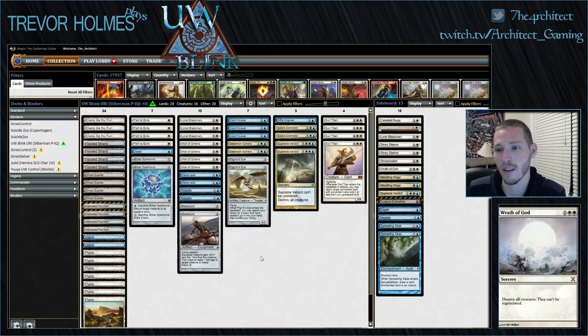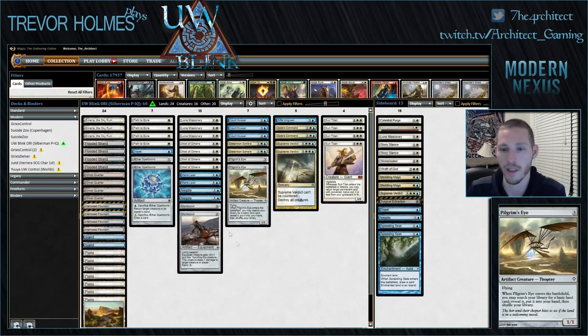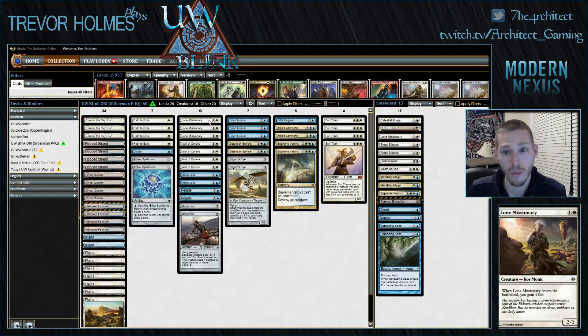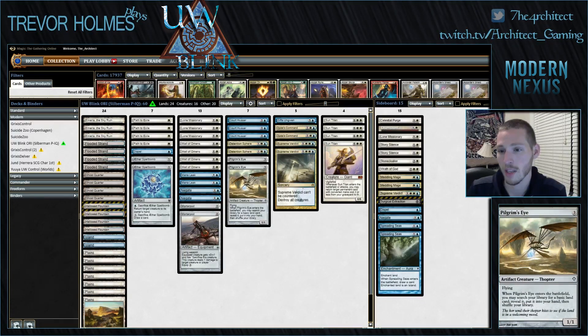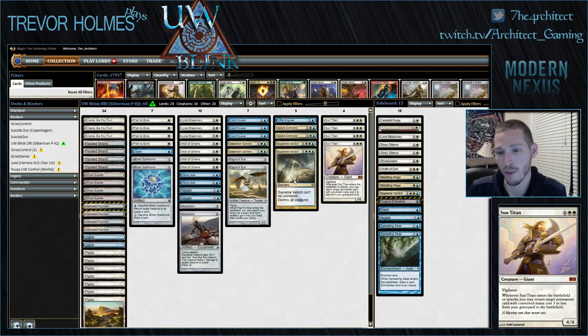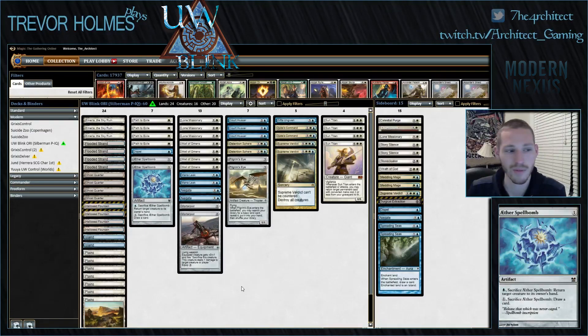This is a blue-white value Sun Titan control deck that wants to play early drops like Wall of Omens and Lone Missionary to buy time, Pilgrim's Eye to find extra lands, and set up an endgame where you're casting Sun Titan and recurring value permanents. This deck loves basic plains more than any other deck.